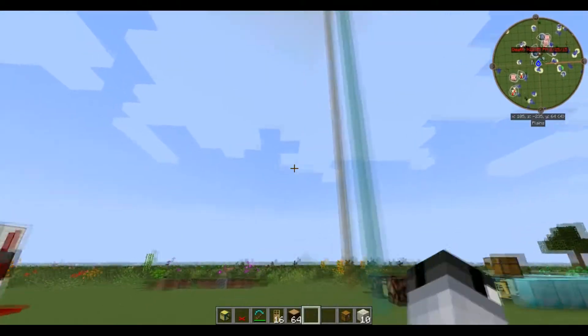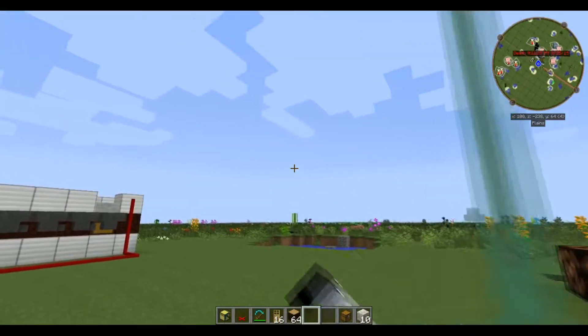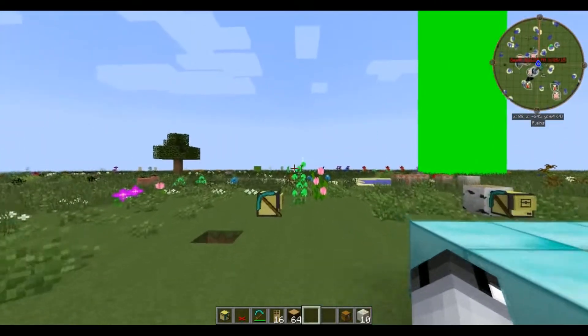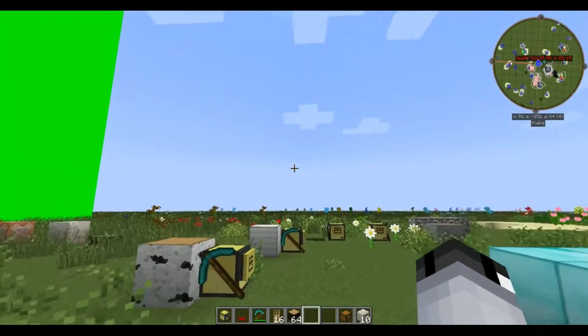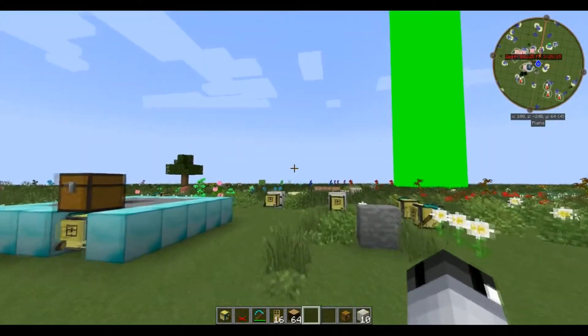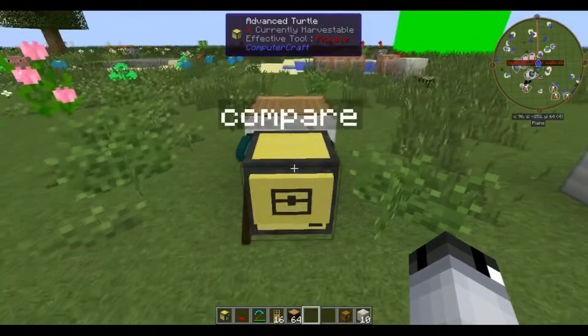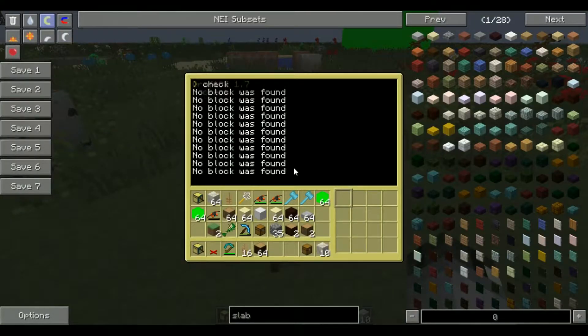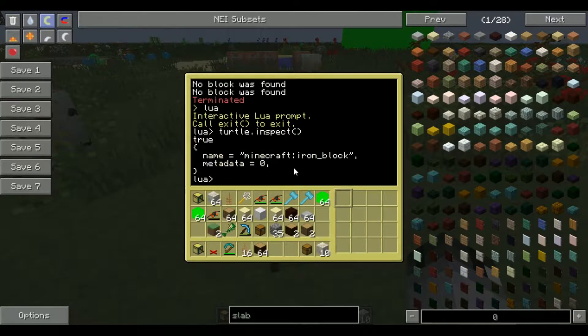Hello everybody and welcome to ComputerCraft episode four. In this one we're going to be going over a turtle command — turtle.inspect. You can use it for a whole bunch of stuff. I can show you exactly what it does, so if you come over here and run the check program — go to Lua and do turtle.inspect, and it returns minecraft:iron_block with metadata zero.